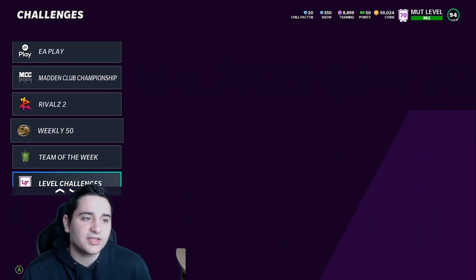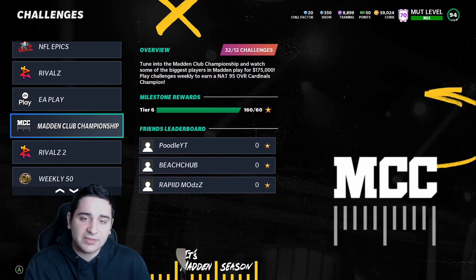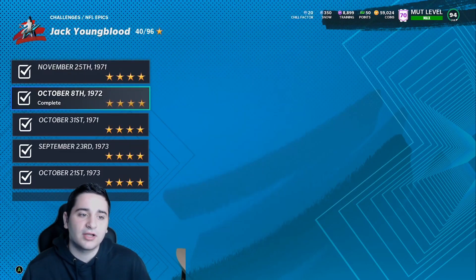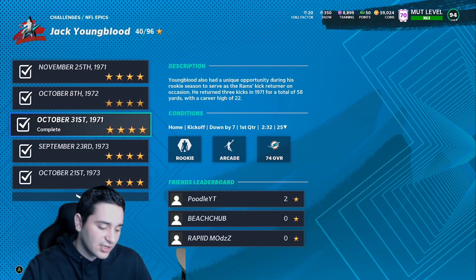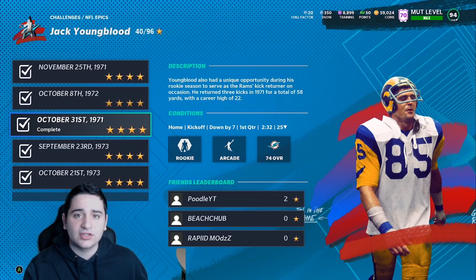Rivals 1 and rivals 2 - grind all these. If you're not on your main account though, if you're on another account trying to grind XP methods or doing a farm account - these are the normal solo challenges. Jack Youngblood, third one - you don't even have to play these. Just look at your phone and keep replaying it. You don't have to actually play - you can just leave the controller, let the CPU do all the work, and just click replay. You don't even have to look at the screen.